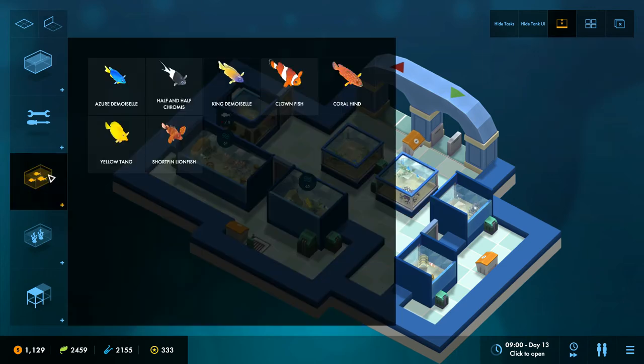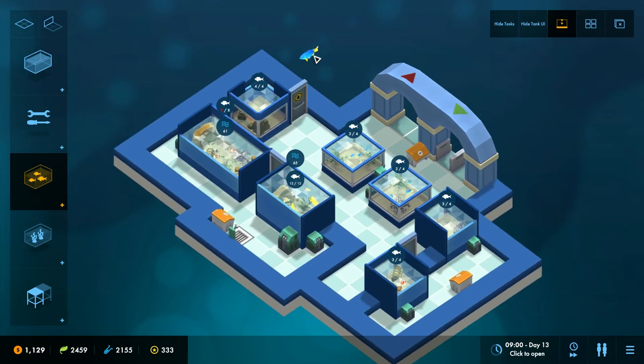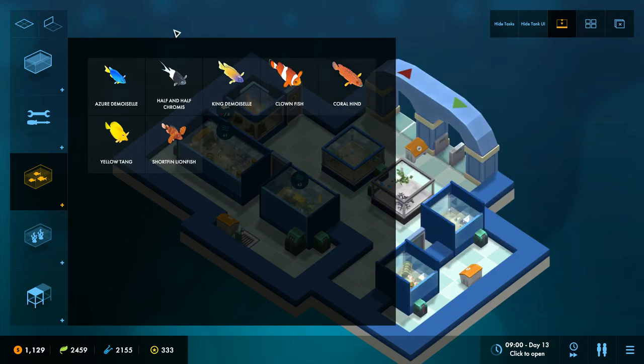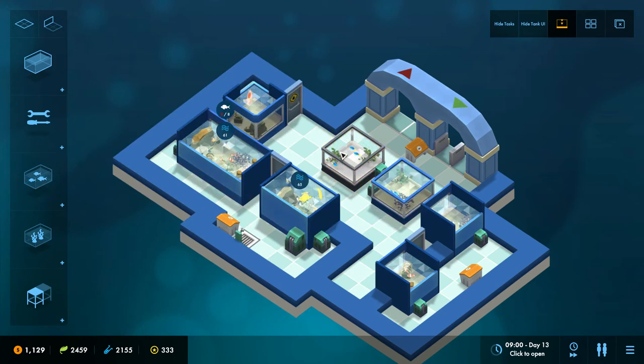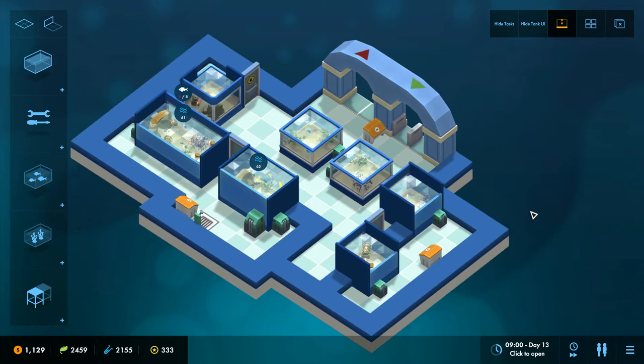That's just one of those context-sensitive things — when you're placing a fish, you get the capacity for all of your tanks rather than just the overcrowded ones. So I can immediately see that these two can fit a little bit more. I think it's a bit boring having these basic fish at the front. Maybe we can put some better tanks at the front and move these demoiselles to the back — they do eventually grow to a size of four anyway, which matches these tanks.